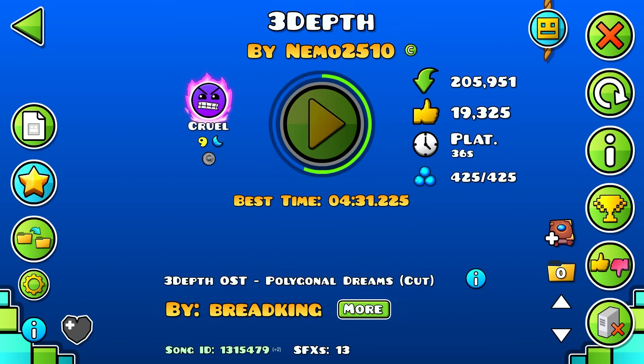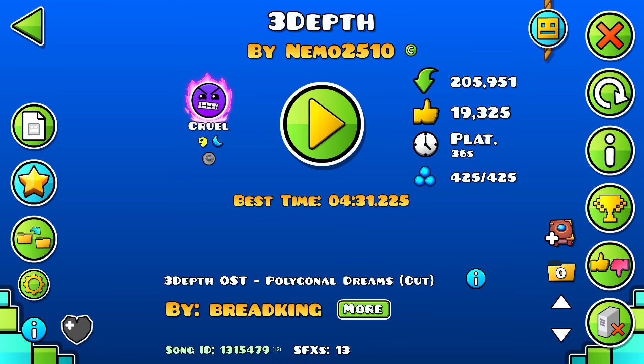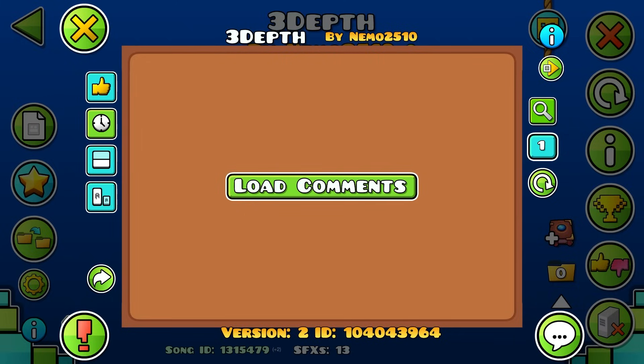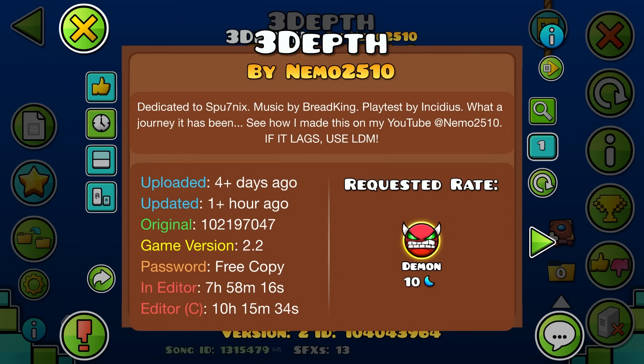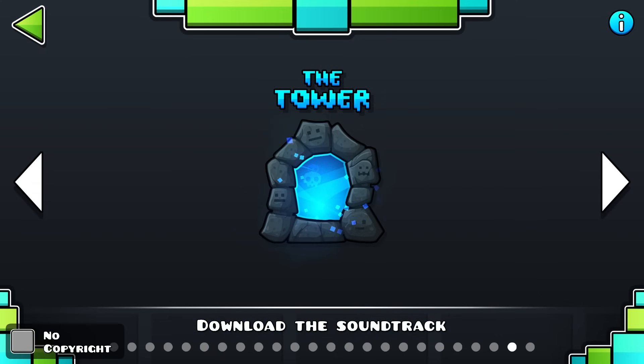I also talked about the 3D level — the legendary rated one, Three Depth — a level where you can move around in 3D. I talked about how this level got legendary and how originality played a huge role — it's 3D, really well executed, and all those things. Also, Nemo has told me he added a low detail mode and updated the level to version 2. In case you had any issues with it, just play it now and it should be very fine.